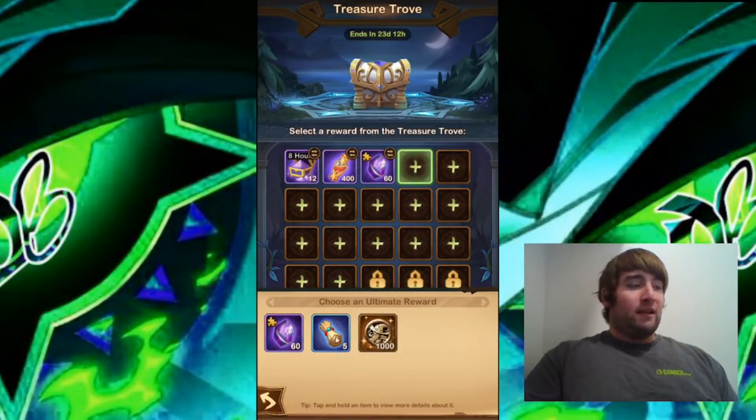The fourth one offers 60 Elite Soulstones, 5 Normal Scrolls, and 1000 Po Coins. I'm going to go for the 60 Elite Soulstones based on the same reasoning. Five Normal Scrolls doesn't even give you a full 10-pull summon, and you need 3000 Po Coins to get a 10-pull furniture summon. So I feel like the 60 Elite Soulstones is the best option.